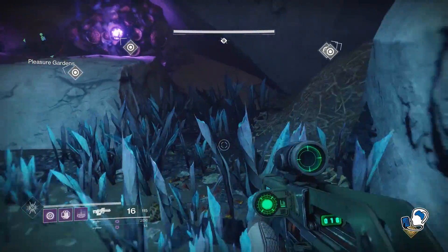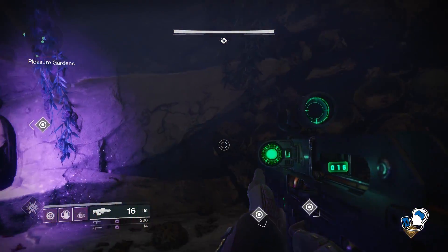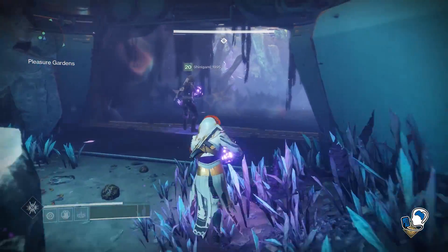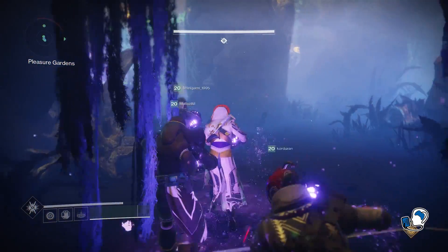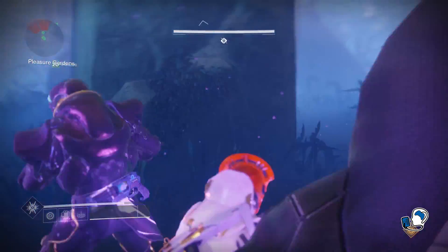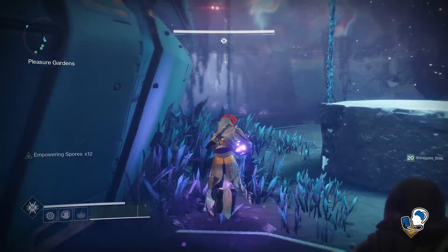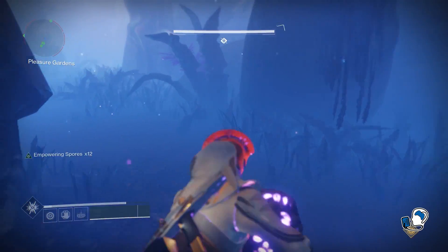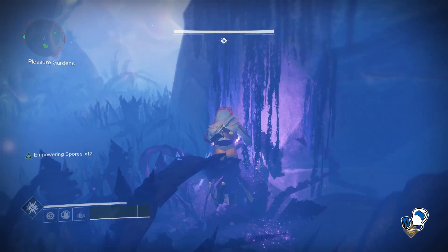Welcome back Guardians. Today we are starting this series about the Shadows of Calus. The Shadows of Calus are different species that Calus recruited into his empire in order to enact his revenge on the Cabal who betrayed him, which includes Dominus Gol. The normal Leviathan raid armor for the Titan tells the story of Rull, Gun of Kug Eclipse.